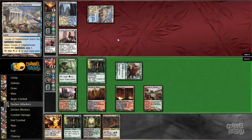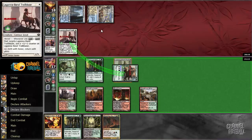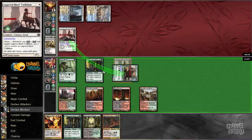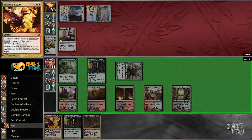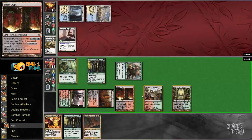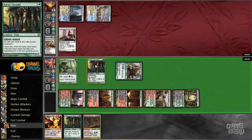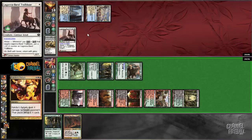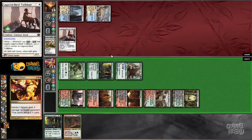I didn't expect him to have any temples in this deck. He's still blocking, so he's still going to go down to five cards, presumably. It looks like he's going to have God's Willing or Ajani's Presence or whatever. So let's just get that whole hand out of here. Alright, that was sufficient.